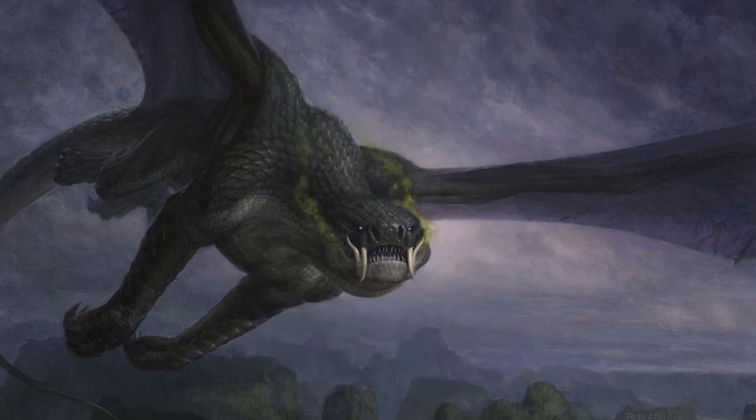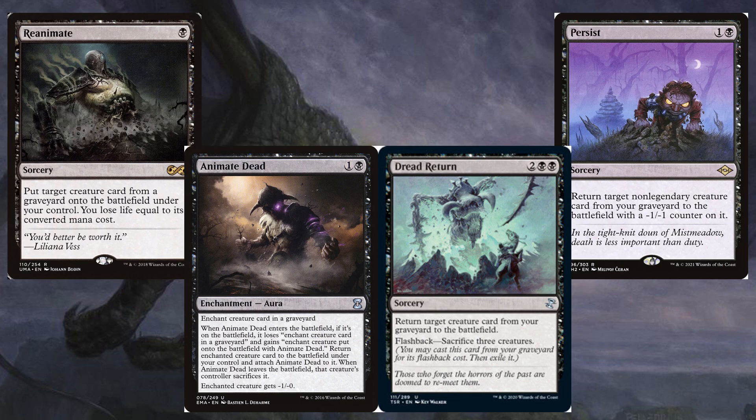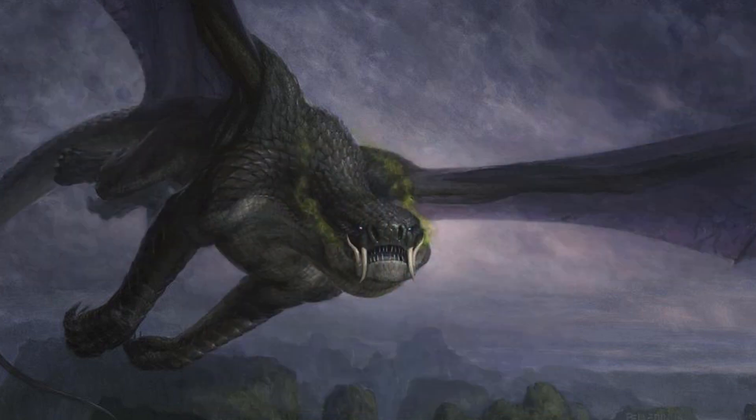There are tons of decent dragons in Dimir colors, as well as reanimation like Reanimate, Persist, Animate Dead, and Dread Return, plus blue control with counterspells and card draw.